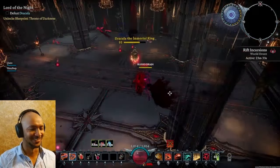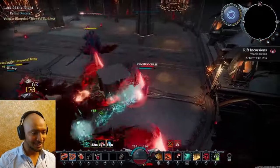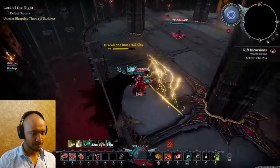Dracula has a couple of combo moves and usually hits all of them, but the AI in this fight is very inconsistent — whether that can help you or hurt you, just make sure you stay on your toes.